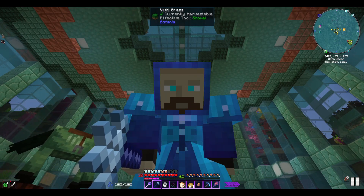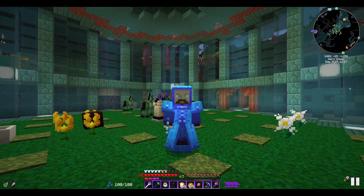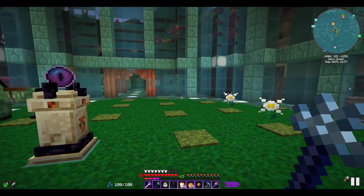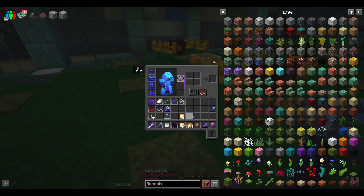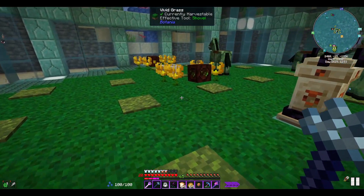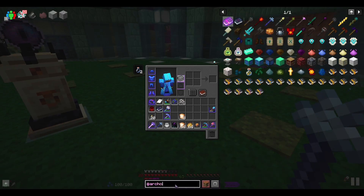Welcome back to another Quality Modpack 2. We're over here in our sea base. This is probably going to be the last day that we are the mermaid origin — it's been about four or five episodes now. I want to enable ourselves to still venture out in the ocean with water breathing, and there is something in the Archon mod that will allow us to do that. It's called the Sea Master Charm.